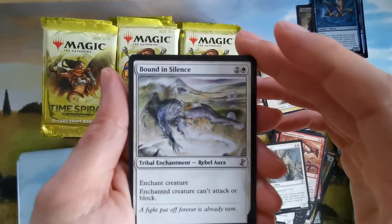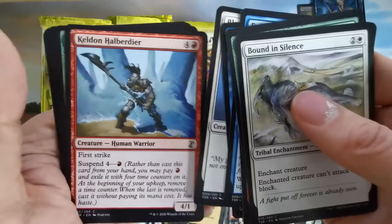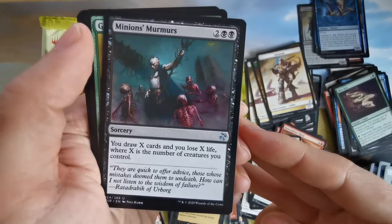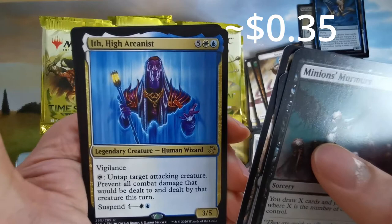Opening the next pack. We have a rebel aura — not so great. Pacifism, some ramp enchantments, mill draw, cats — I love cats. Another sliver with poisonous — nice. Zombie warriors. Draw X cards and lose X life for mana. Not bad. And we have Ith, High Arcanist.